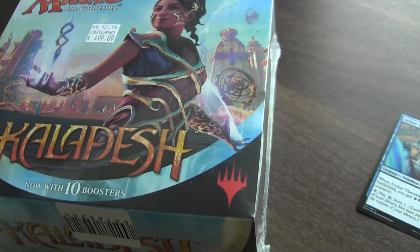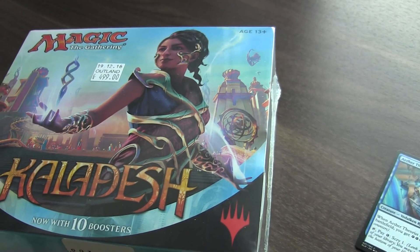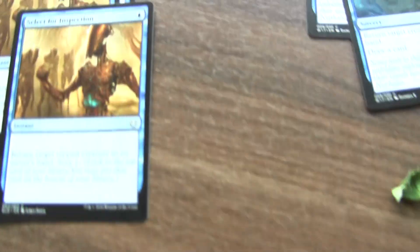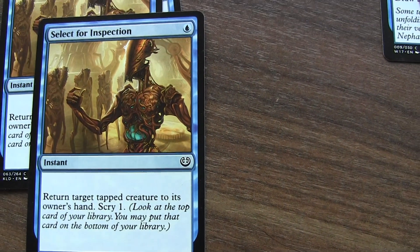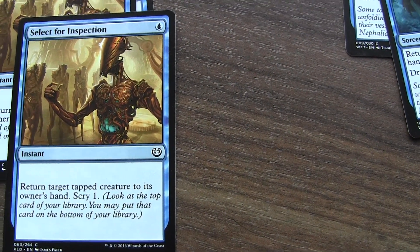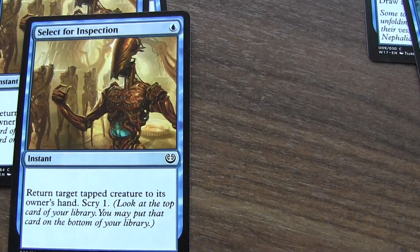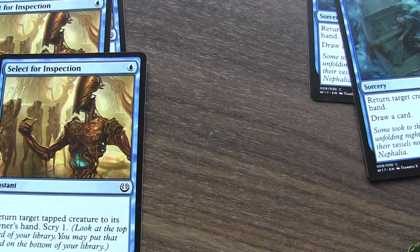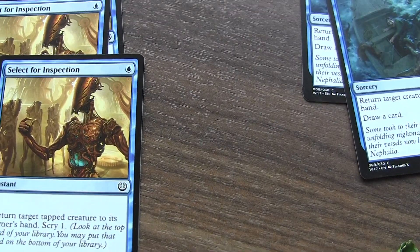Starting off with this card — it's sort of a filler card really. You return a tapped creature so my opponents won't be able to attack me, and I will scry one, which means I can look at one of my top cards and put it on the top or the bottom of my library.